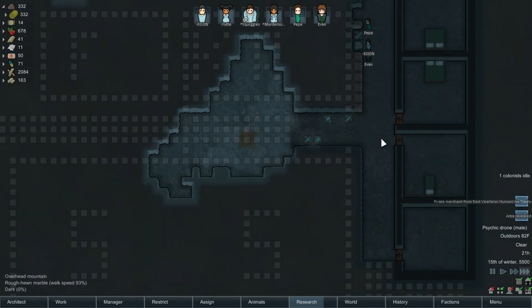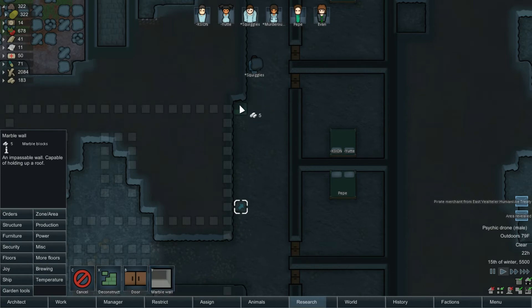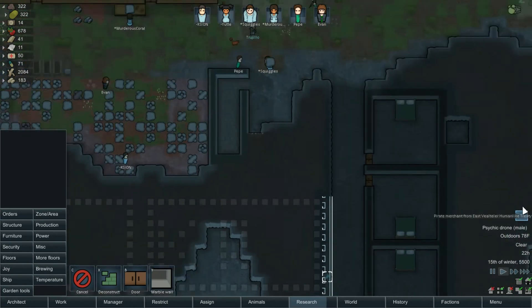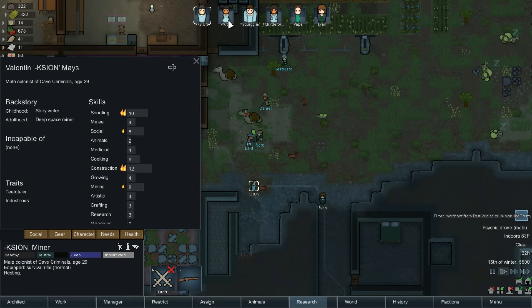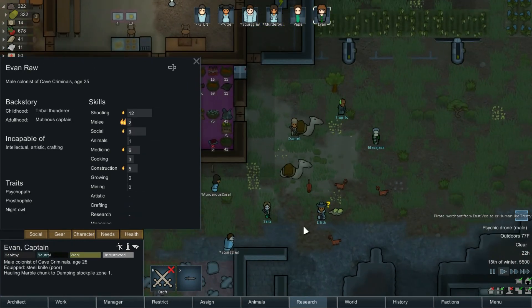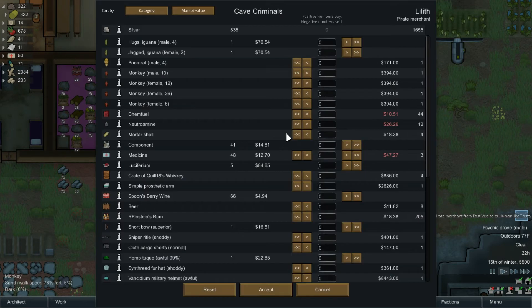Evan doing some mining — there must not be any hauling that needs to be done. Go ahead and replace these walls here, we need to get all of these walls done. The pirate merchant arrived fast. I think Kasayan is our talker — no, wait, Evan is, that's right. Kasayan's decent but Evan is just a little bit better at social.